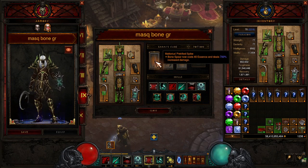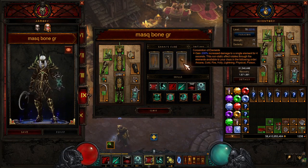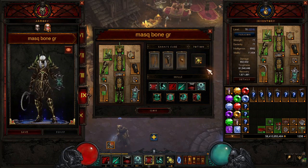In the cube, we have Maltorius' Petrified Spike — Bone Spear now costs 40 Essence and deals 700% increased damage, so we have to spam Devour to keep our Essence up. We have Steward's Greaves — you gain 100% increased movement speed for 10 seconds after using Blood Rush, so we're going to be sprinting around like mad. The movement speed for this build is insane. And then Convention of Elements for a little extra damage when it rolls around to the right element.